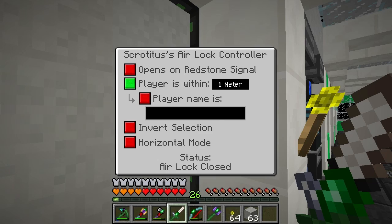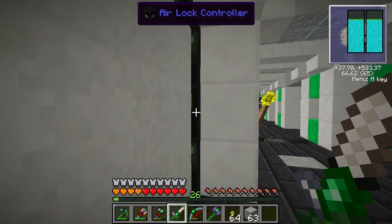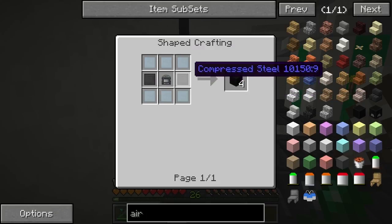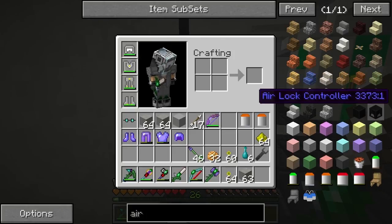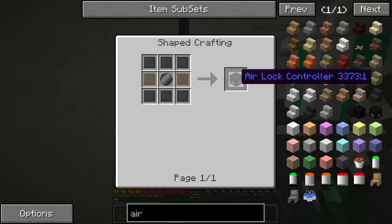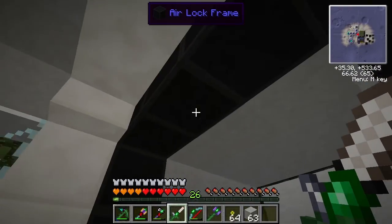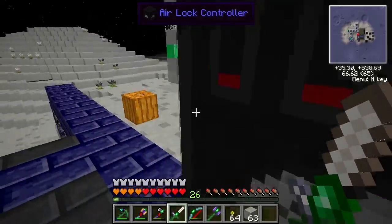You can have it just for certain people when they're within a certain radius of that controller. You can invert the selection, so if you're within that range it would close. Horizontal mode — I'm guessing you could lay it down. Anyway, that's the airlock control. As you can see, if we come up over to this side, it doesn't open because it's one meter from the airlock controller itself. Now it's open — you can see that blue residue, meaning the air is moving out of there. Controllers on this side, and we are out, guys. How cool is that?